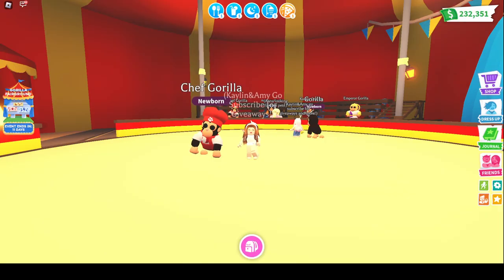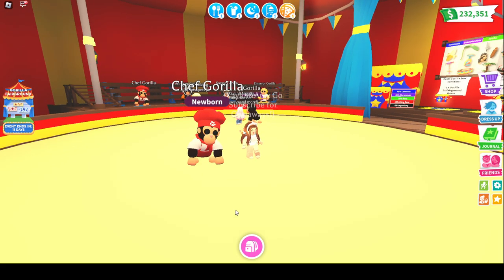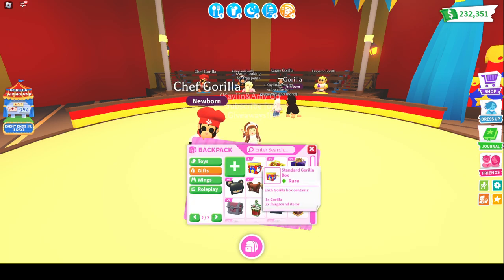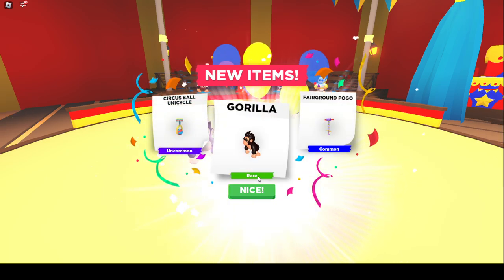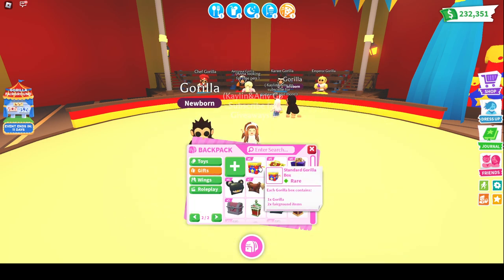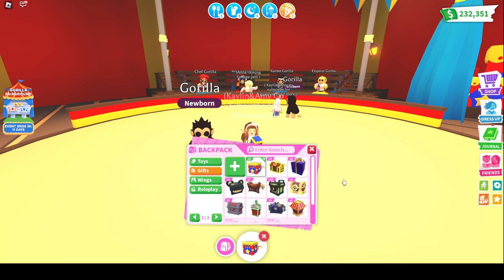The craziest thing just happened while I was buying the boxes — I accidentally opened one and I got two rolling pins, so that was amazing. I was able to get a Chef Gorilla. But let's go ahead and finish opening. What we're looking for is the gold star. If we can get that gold star, we can make a Neon Astronaut Gorilla — that is amazing, and that's a Legendary.